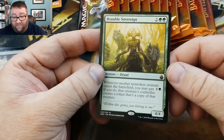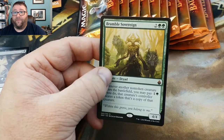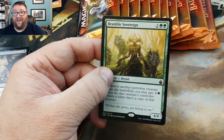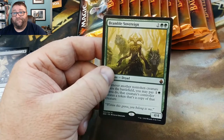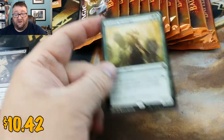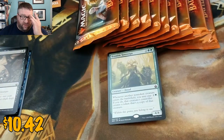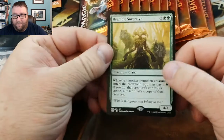And then we've got a Bramble Sovereign — that might be worth some money right there. That is a mythic, so that's kind of good. Looking it up... That's a $10 card going into the Patreon Build-A-Pack box.